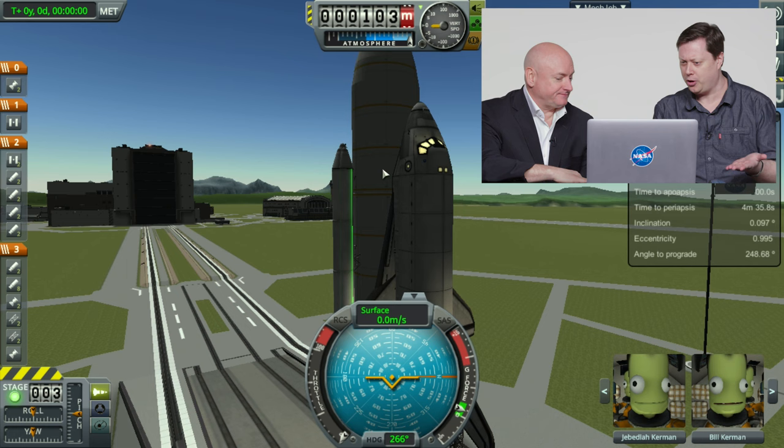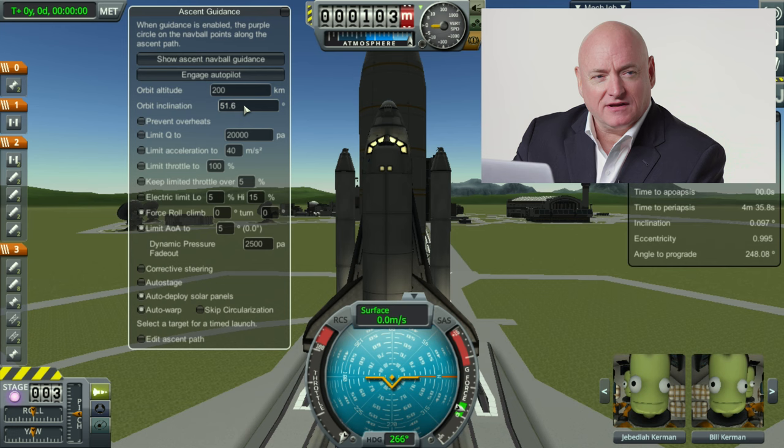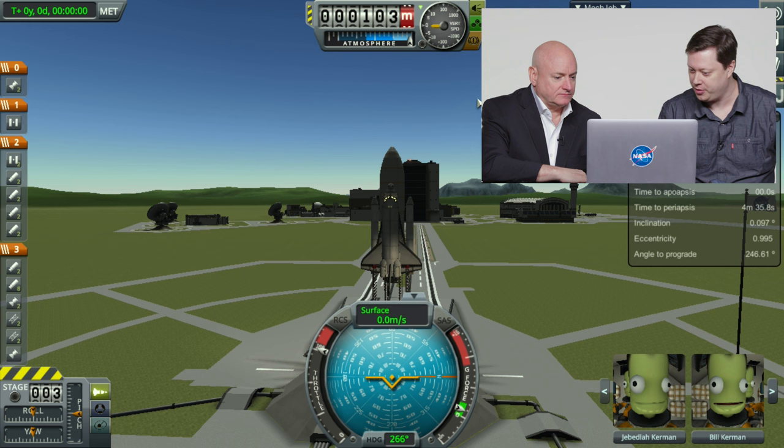We're staged up here on our launch pad. We have a nice little fake space shuttle — it's got boosters and everything. It works just like the real space shuttle. Before we hit go, can you tell us very briefly exactly what an orbital inclination is? It's basically the highest point of latitude you'll get to in your orbital ground track, relative to the equator. Here we go.